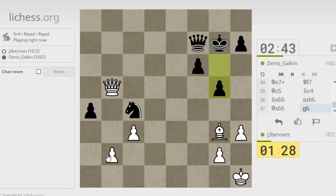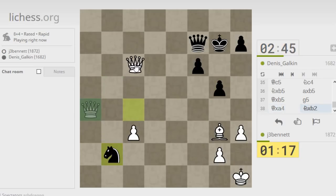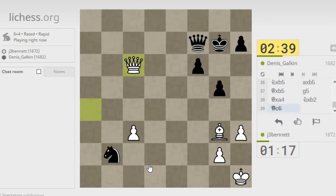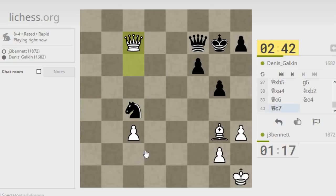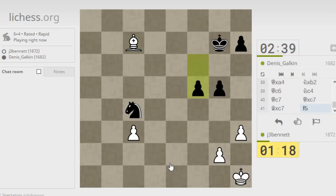Maybe I go to this c-file here. My idea is to play queen here and then force a trade of queens — that's why I went to the c-file, to get access to the c7 square. Force the trade of queens and then play with bishop versus knight and an outside passed pawn. So this should be winning finally, but it takes time and I have to prove it.